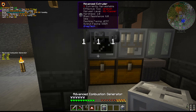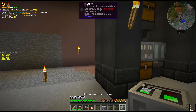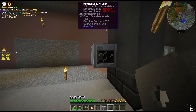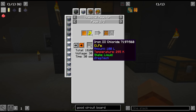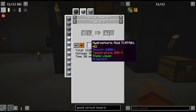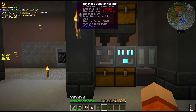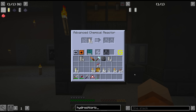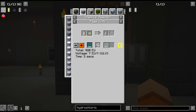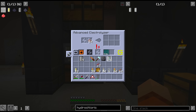We'll move the extruder and put the chemical reactor here. We have two options: iron 3 chloride or sodium persulfate, and we're going to go for iron 3 chloride. This is made with iron dust, empty cells, and hydrochloric acid. Hydrochloric acid is hydrogen and chlorine — chlorine we get from the rock salt. Chemical reactors have probably the most recipes in the game, so we need to make sure we check the circuit number — it's circuit 1. We're making ourselves hydrochloric acid.